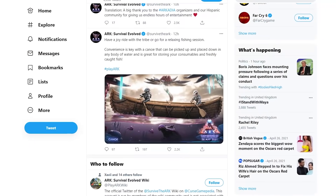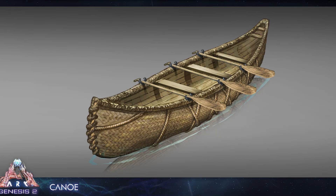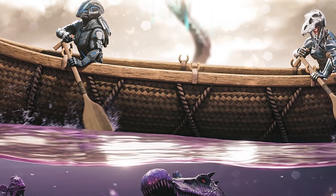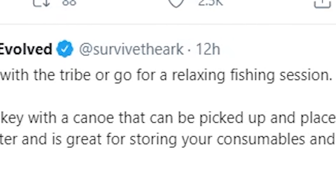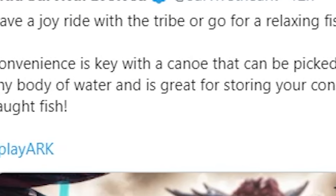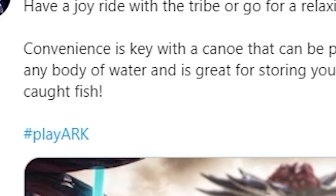So the breaking news first: Wildcard dropped a new image of the canoe, something that was teased at in the extra live stream last year. We now get a further glimpse at it, where it possibly details more than you think. The subtext with it is: have a joyride with the tribe or go for a relaxing fishing session. Convenience is key with a canoe that can be picked up and placed down in any body of water, and is great for storing your consumables and freshly caught fish.